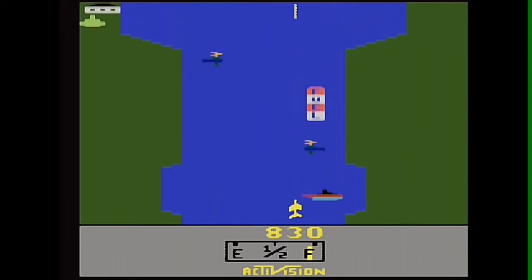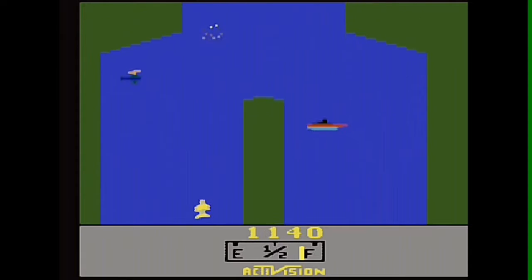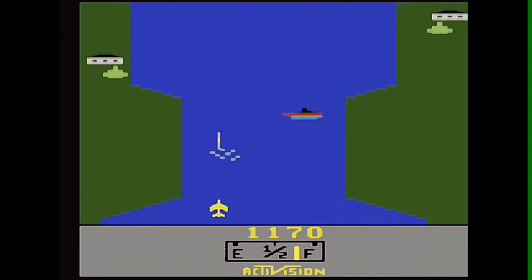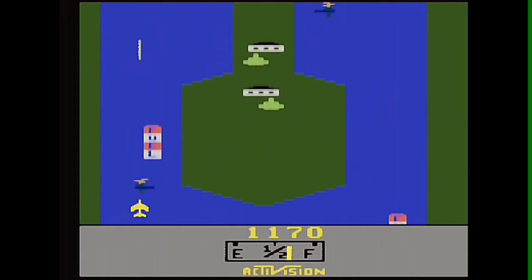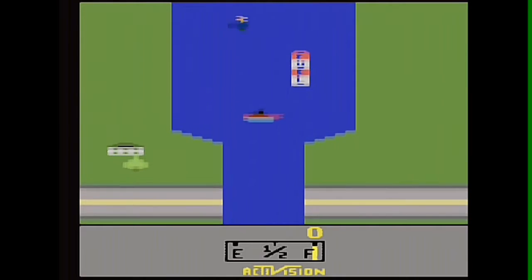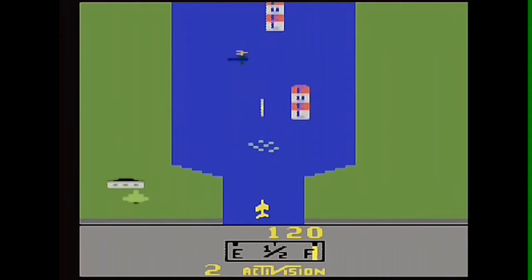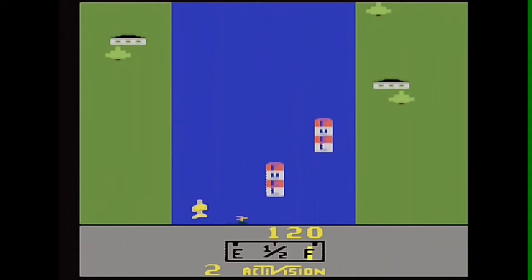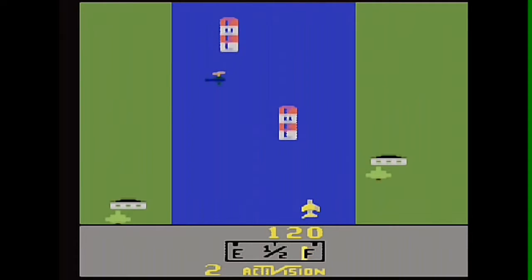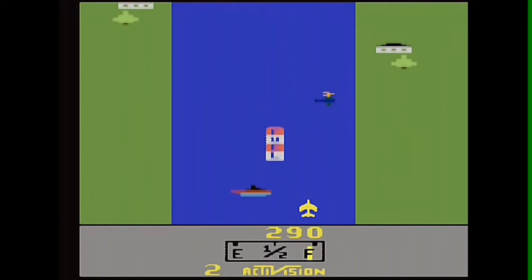Coming on to its gameplay. Viewed from a top-down perspective, the player flies a fighter jet over the River of No Return in a raid behind enemy lines. The player's jet can only move left and right — it cannot maneuver up and down the screen, but it can accelerate and decelerate. The player's jet crashes if it collides with the riverbank or an enemy craft, or if the jet runs out of fuel. Assuming fuel can be replenished and if the player evades damage, gameplay is essentially unlimited.